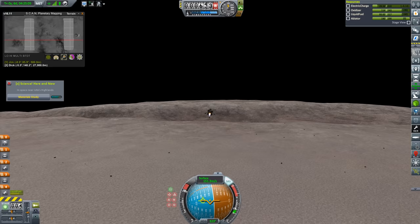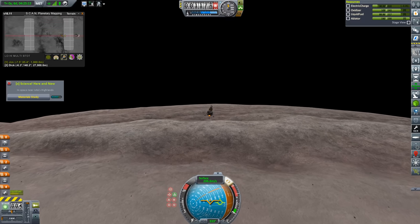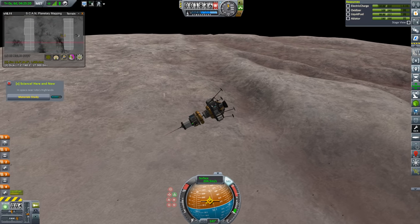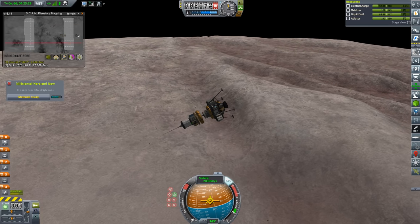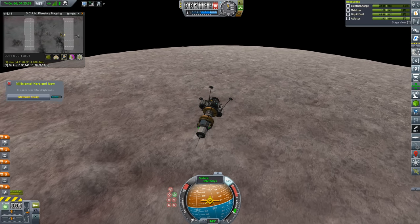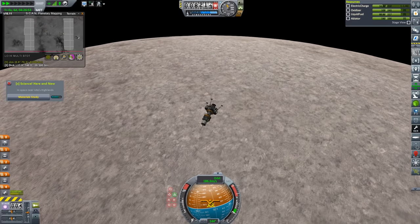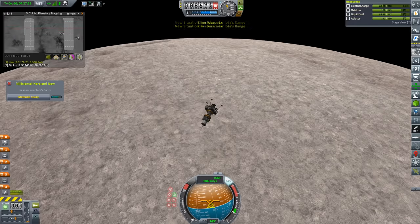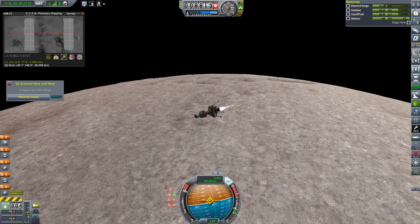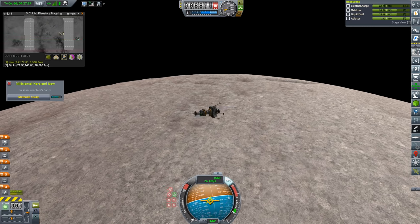I have no idea what direction I really need to go, so I just kind of turned sideways and hoped that would bring me out over something at some point. Science Here and Now is showing that I'm over the highlands, but in anticipation of finding a new and more promising science spot, I orient in the retrograde attitude. We're going to basically hop over — as soon as we see something, we're going to throttle up to 100% and arrest the motion and basically fall gently to the surface, whereupon we will pick it clean. I don't even know all the different biomes on these planets. Highlands, highlands, highlands — and Iota's Range. I'm going to make my range to the Range zero, so at close range we can examine the Range with our range of scientific instruments. And I'm sure while we're there we can arrange for a range of Range readings from the Range.